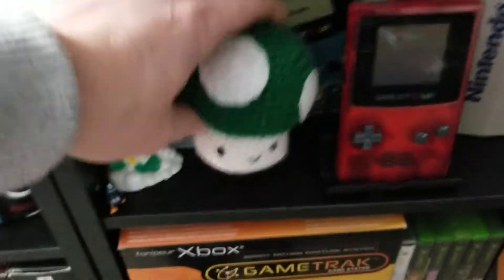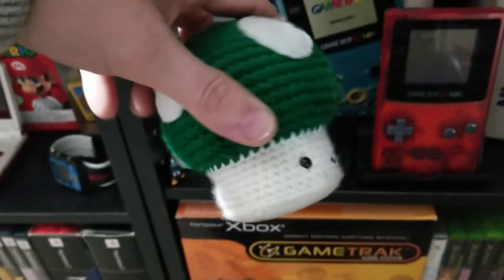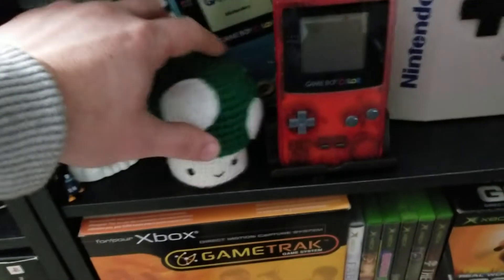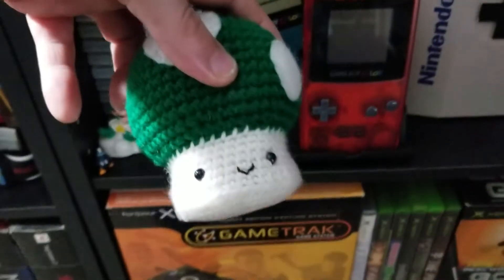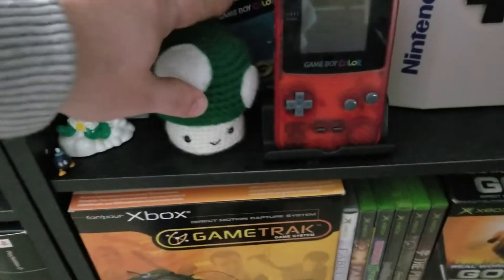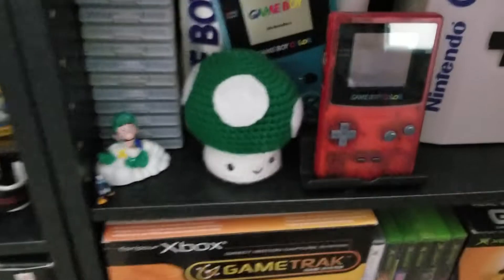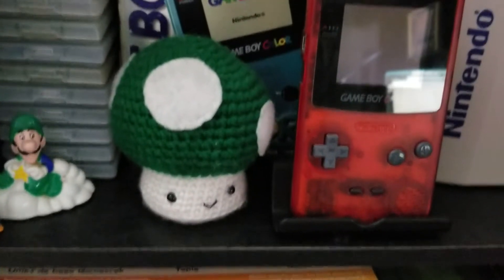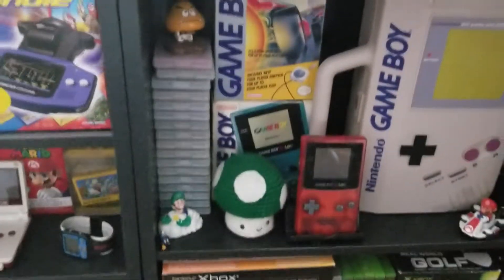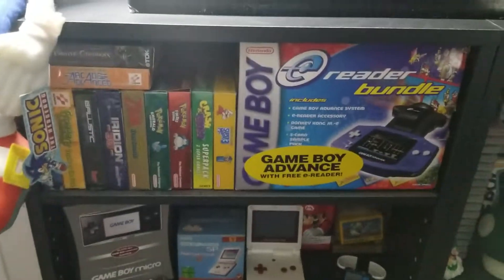This right here my wife made — she knitted it and I love this little thing. I told her she should make more, like all the other little figures — maybe a red mushroom, make some Goombas or something. Man, you could sell those on eBay and make a mint. I would buy them. I think they're cool but she hasn't made anymore.